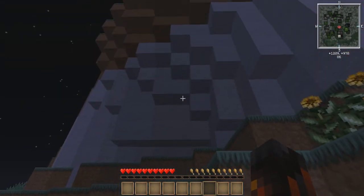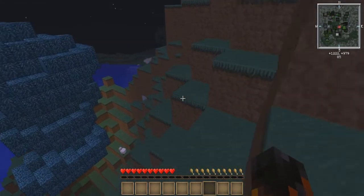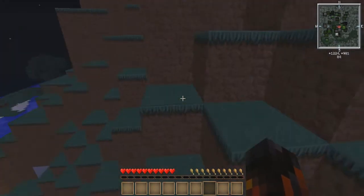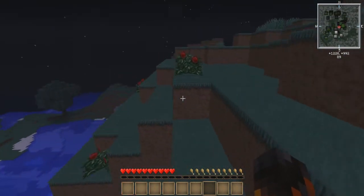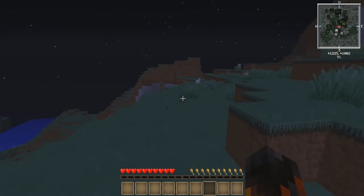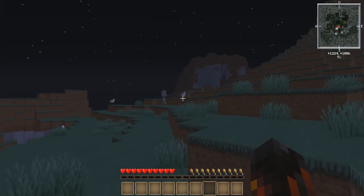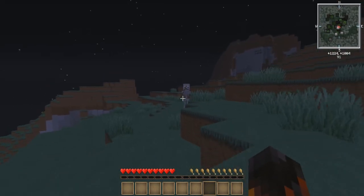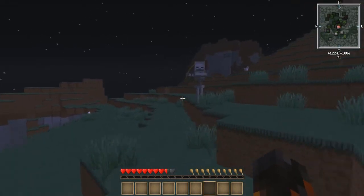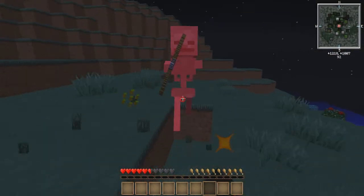The other cool thing about the mini-map is it will show large structures. So if you think you're close to a town, you can look on the mini-map and you'll actually be able to see the buildings. And of course, if you build your own house and you build it big enough, you'll be able to see it very clearly on the mini-map. Oh, there's a skeleton!